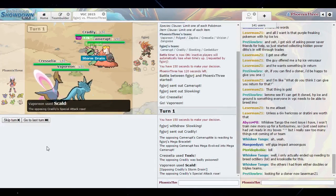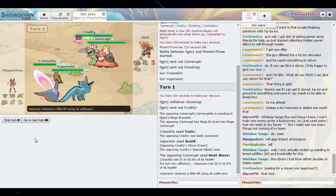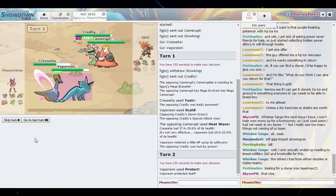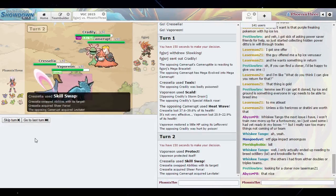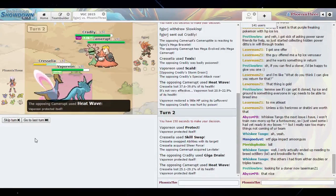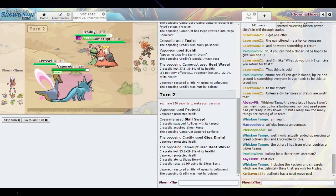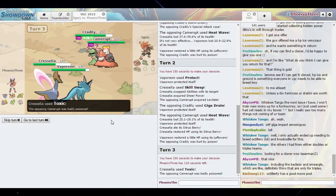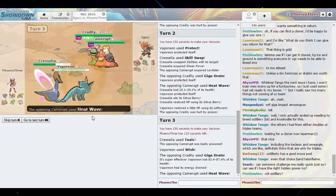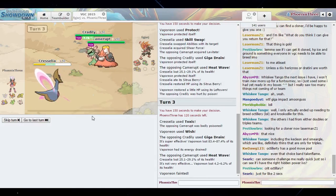This here is really a test. This Cresselia has Trick Room, Skill Swap, Ice Beam, and Toxic. I really want to put Moonlight on it but I'm trying to figure out exactly what I want to do. The ideal thing would have been to Skill Swap Storm Drain off of Cradily and just Scald the camera up because he wouldn't have seen it coming. But apparently I'm not that smart, so I don't do any of that and I basically lose my Vaporeon for free.